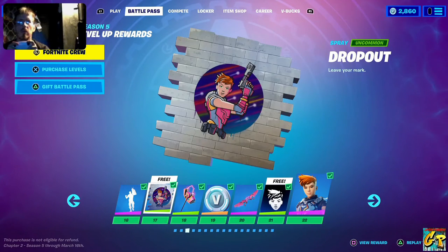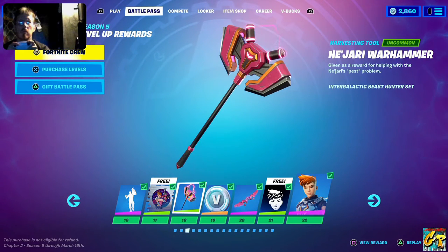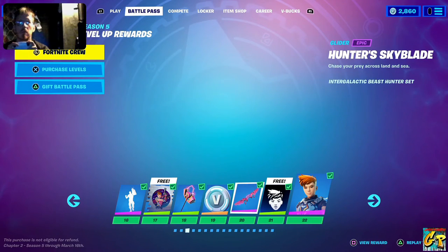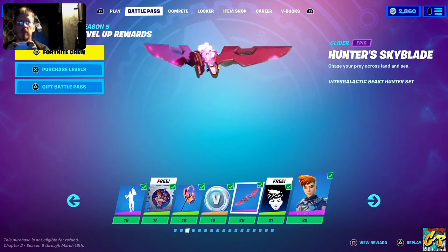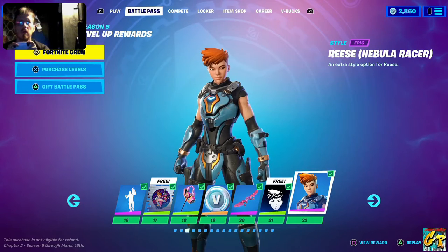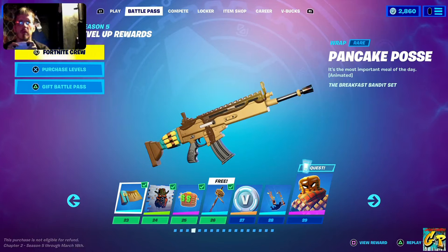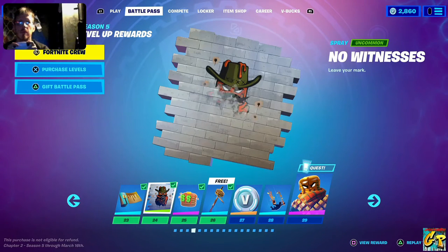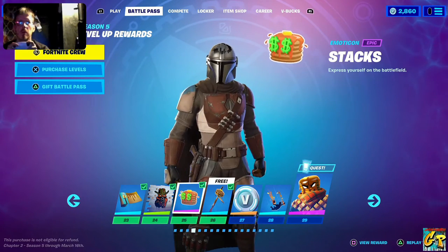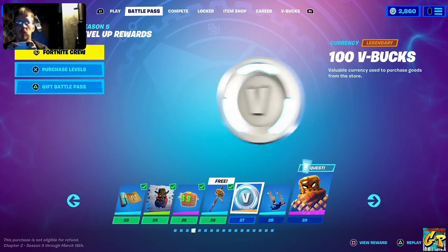The Dropout, Nigeria Warhammer, 100 V-Bucks, Hunter Skyblade, banner icon, another outfit for Reese. Then Pancake Posse weapons wrap, No Witnesses spray, stacks emoticon, Josie harvesting tool, more V-Bucks.